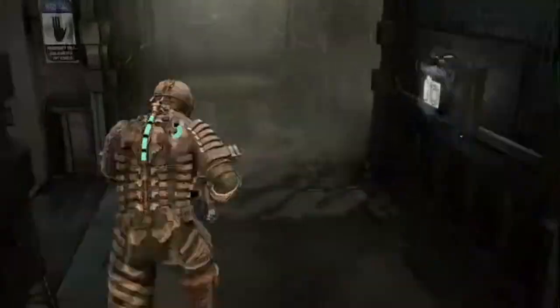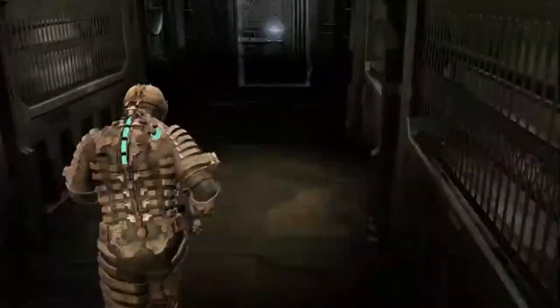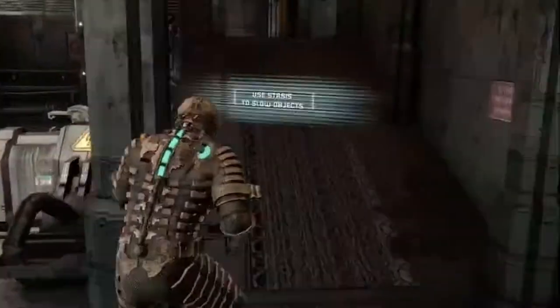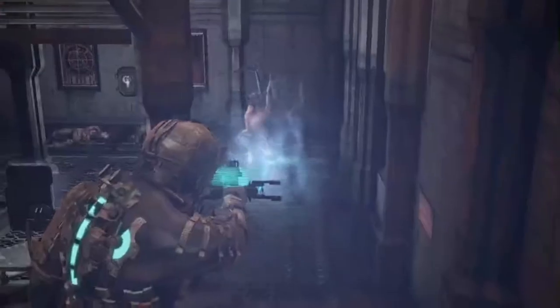The power goes out and I freeze because I don't want to be jumped by anything, so I wait for the power to come back on. Head down these hallways — check the bathrooms, there's always some goodies in there. This little hallway on the right has some destroyable blocks and usually has something good in it. Keep heading down to the tram replacement controls.